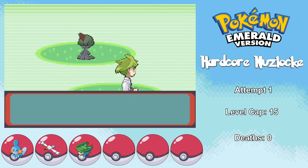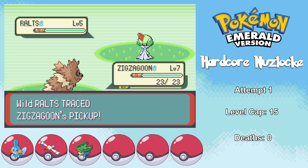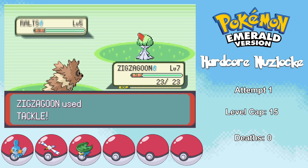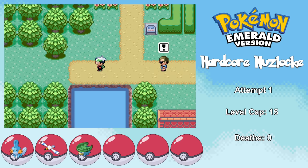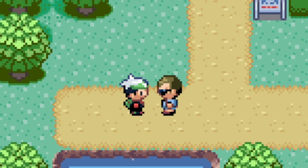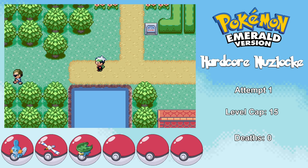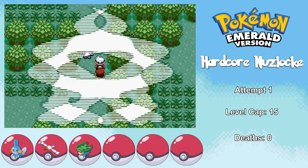Our dad then forces us to help Wally catch a Pokemon, and of course he finds a Ralts first try. I was going to say Wally's like the luckiest guy ever, but then I remembered he has a debilitating disease, so you go get him, Wally. I'm then introduced to Scott, who tells me he's looking for weak trainers to post on Reddit. I also run into a Team Aqua guy in the forest — possibly the lamest guy in Pokemon history.